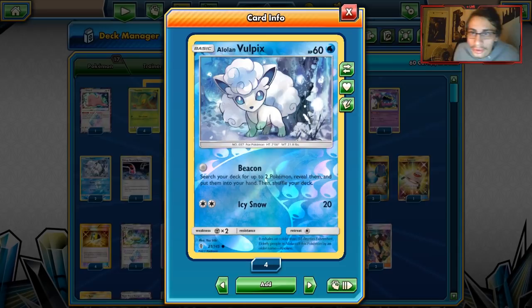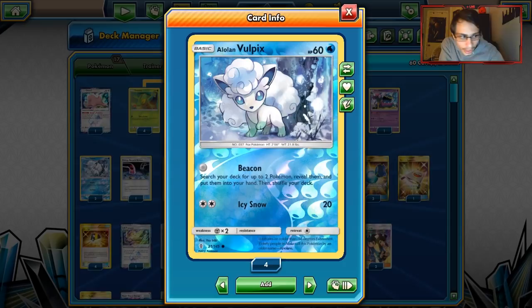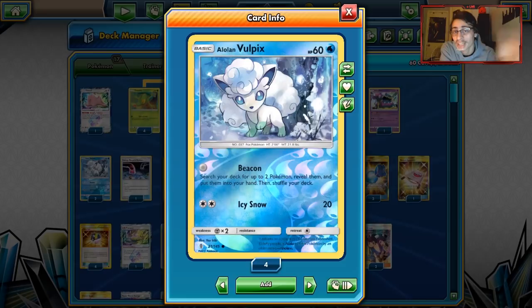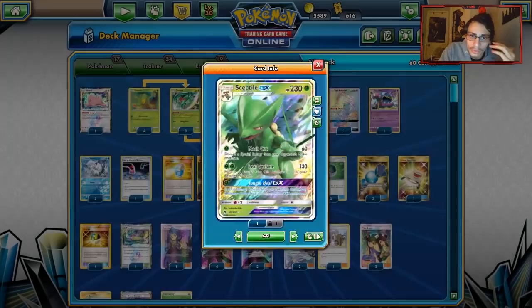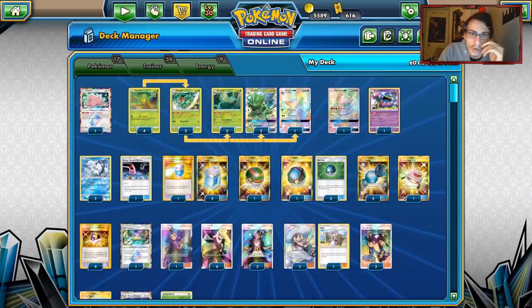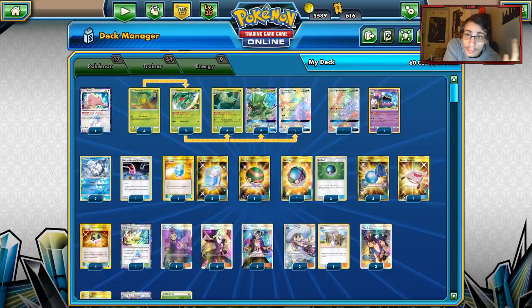Volpix is a great starter — though Sceptile isn't usually one to play aggressive with Rare Candy, you do play a split of both. Sometimes you can just Beacon and slowly set up your Grovyles, getting three down with a Triple Trico and then setting up three Sceptiles by the time Volpix goes down. You can play slower or more aggressive with Rare Candy — two different ways to approach the deck. Alolan Ninetales could also be a nice one-of.